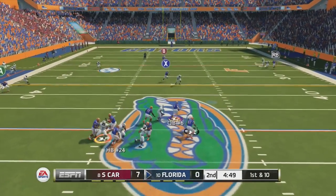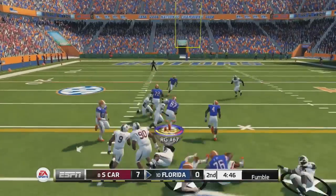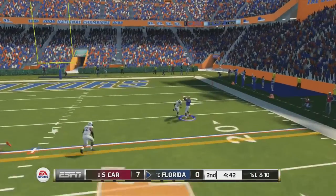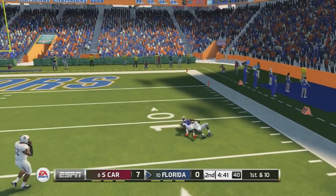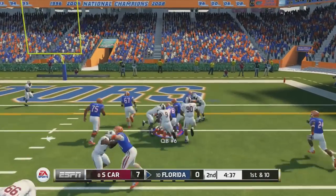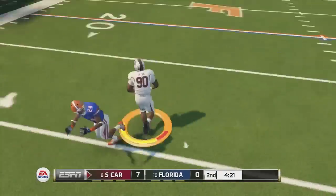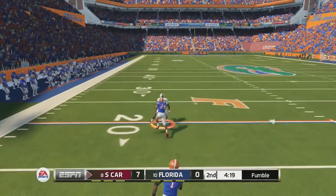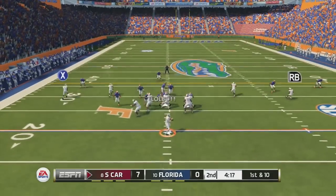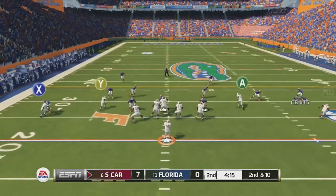The quarterback takes off but loses the ball, and the offensive lineman picks it up and gets a few extra yards, moving the chains. The QB gets stopped a yard short of the first down. I run a little option keeping it with the quarterback for a nice gain of nine. Next play I inadvertently throw the pitch and the defensive end jumps it for the interception — I've never seen that happen before in my life.